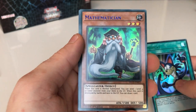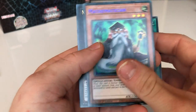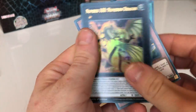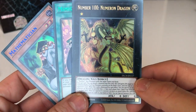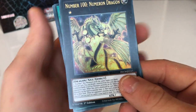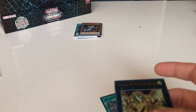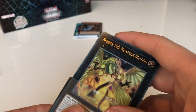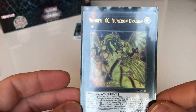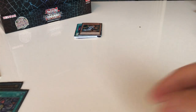We should have another one. Mathematician — Mathematician is not one of the top 14 for this set. And Number 100, Numeral Dragon — this is part of my top 14. Number 100 Numeral Dragon comes in at number 5 at $3.55. It is a very nice card. I'm gonna put the rest of them up here and sleeve them — Number 100 Numeral Dragon and Mimcat, the green ultra rare.